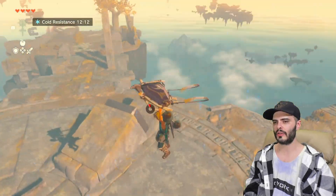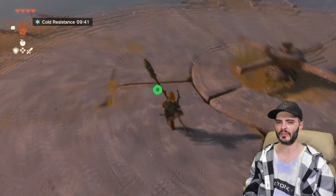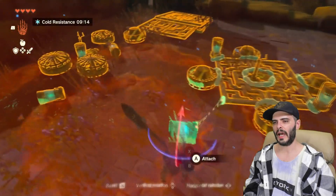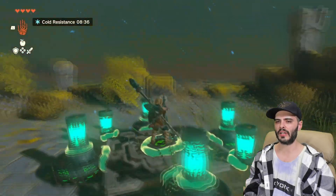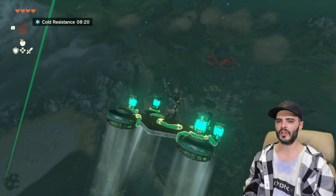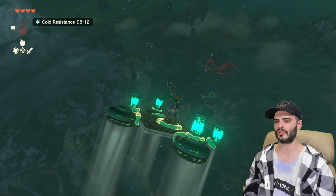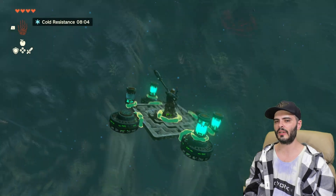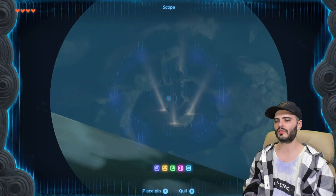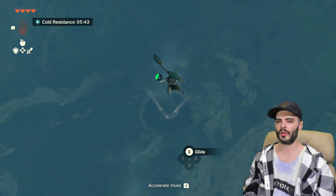Once you get to the floating island, trigger the shrine glyph and use the Zonai dispenser, then drop down to the small island connected to the construct arena. Add all the loose batteries to the prepared device and fly past the construct in the direction of Hyrule Castle. Ditch the vehicle when you run out of juice and glide to the circular flying structure — you can land on it to refill your energy. Move to the closest point on this structure to the Lindor Brow Sky Tower down below, and drop onto it.